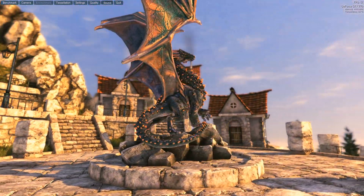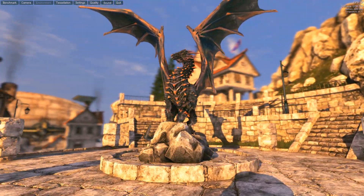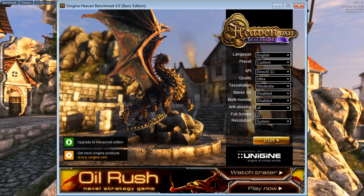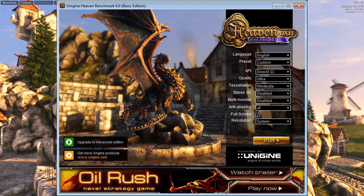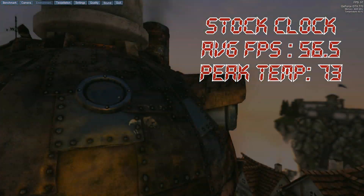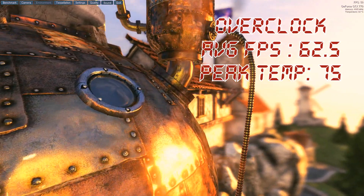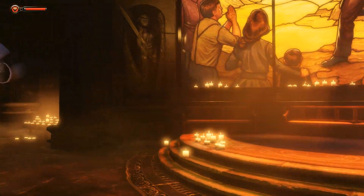Unlike the CPU where I saw some odd behavior a lot of the time, the GPU is pretty much guaranteed to give you a framerate increase. Starting with Heaven, I left everything on ultra, tessellation on moderate, and anti-aliasing on four times. The stock clock gave us 56.5 FPS at a peak of 73°C, and the overclock gave us 62.5 FPS at 75°C.